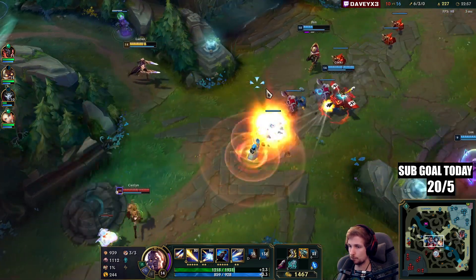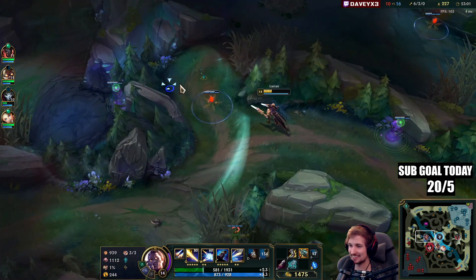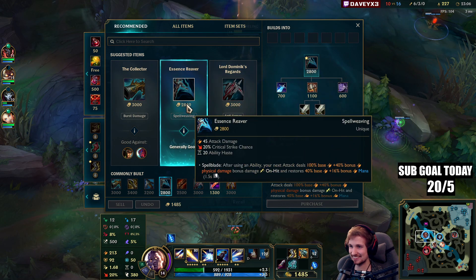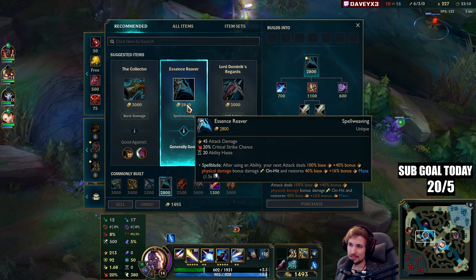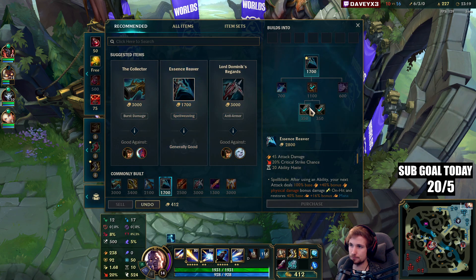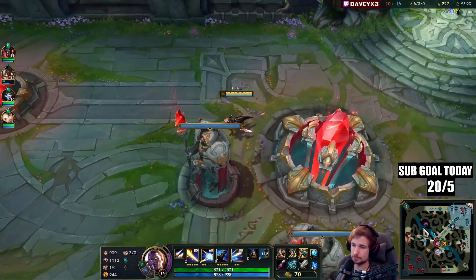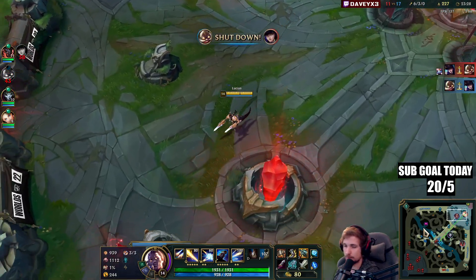All right, time to go back. What we can also do is take Essence Reaper since it provides me pretty much everything I need — except it does not provide lifesteal. But yeah, I think we're just going to go Essence Reaper then — that's going to be a good solution.